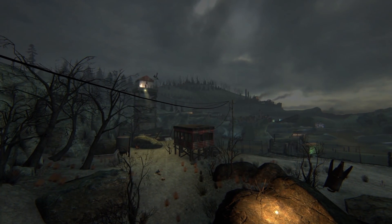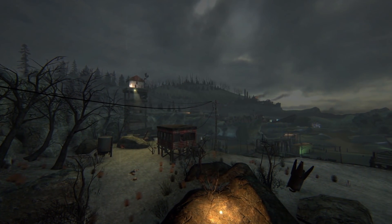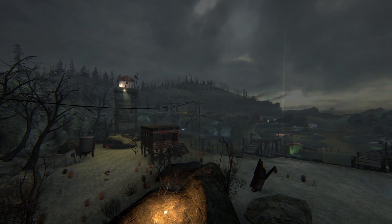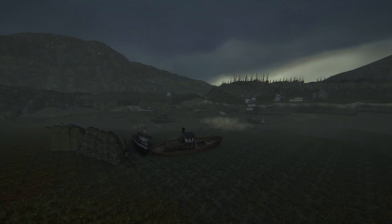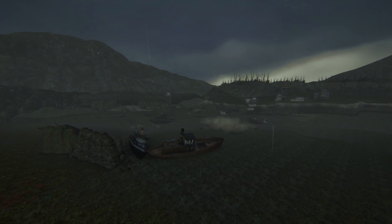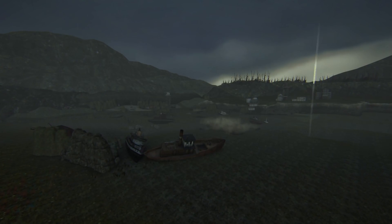A few months ago, the Dark Interval team released the Wasteland demo. It has two demo maps called Haven and Beach, along with some earlier drafts of these two locations. In this video, we'll be going through both and see what they have to offer.